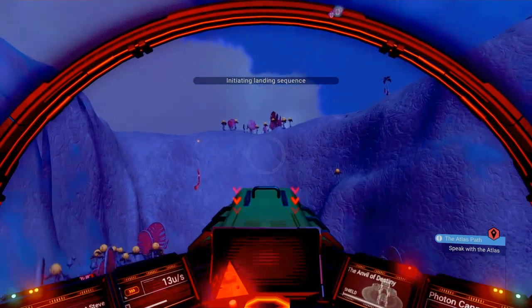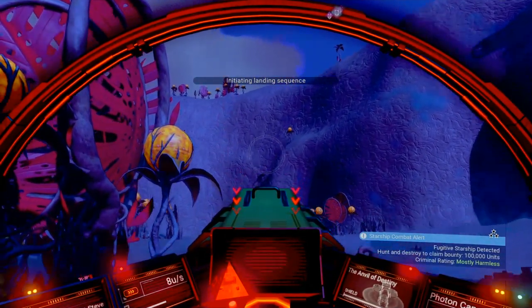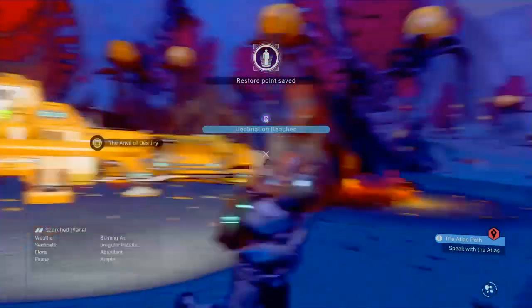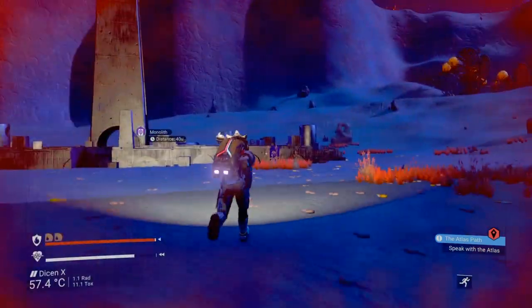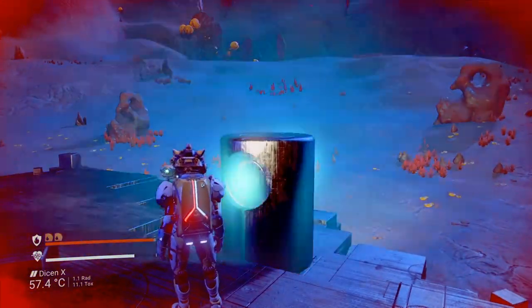Once you've located a monolith, here we go — we can set down here. And then yeah, we've got a monolith. Now you can touch all these stones and learn words, which I have learnt all the words to be learned. So there we go, nothing new.